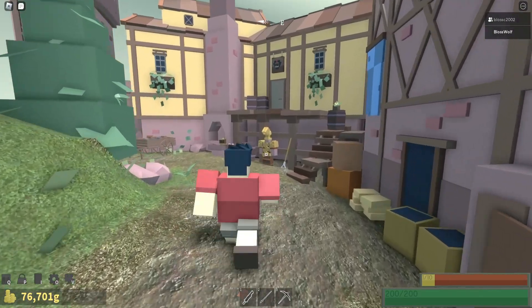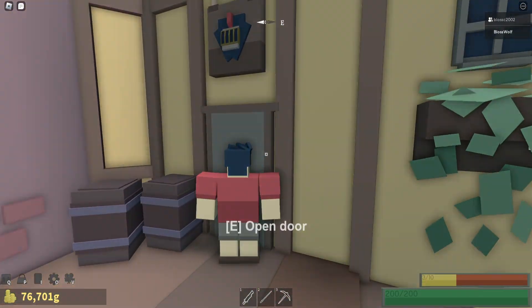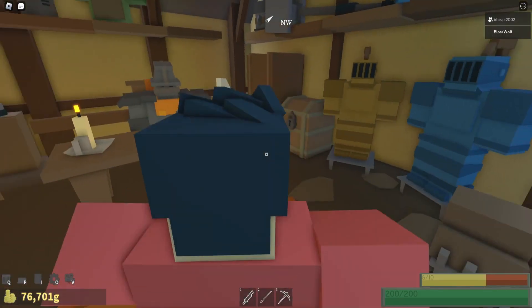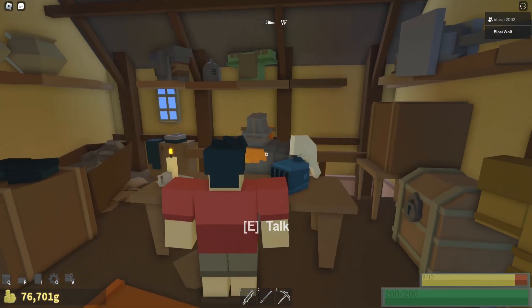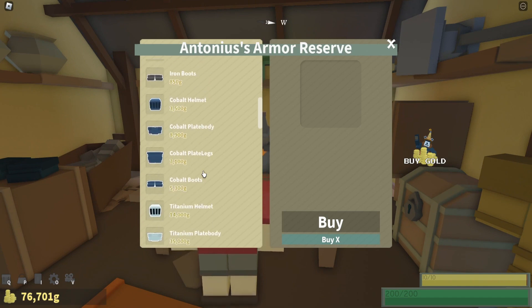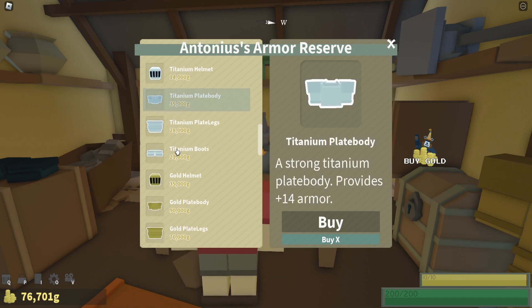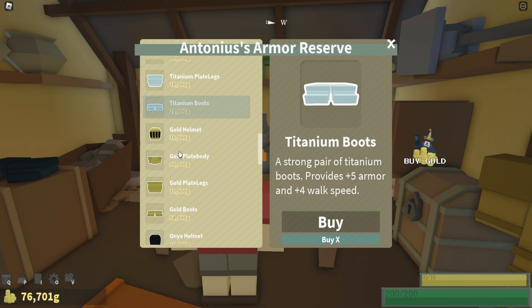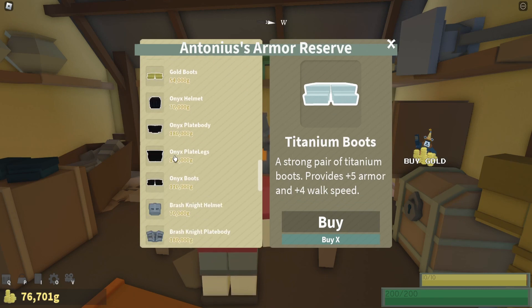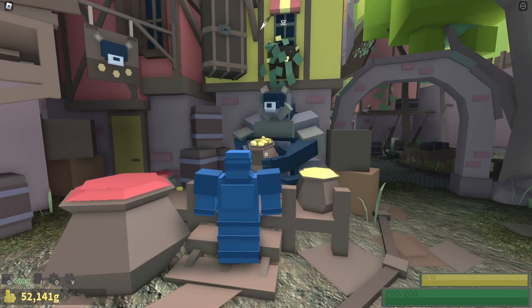Come up here first — this is where you go for armor. We have 76,000. I would try going for the titanium armor, but I don't have enough for all that. So for right now I'm going for Cobalt — just made a little money from fishing, no big harm.